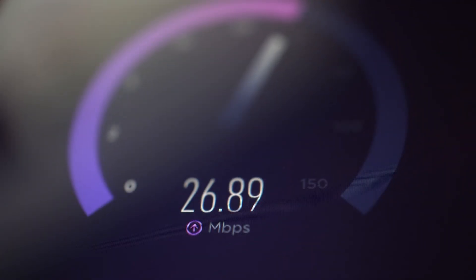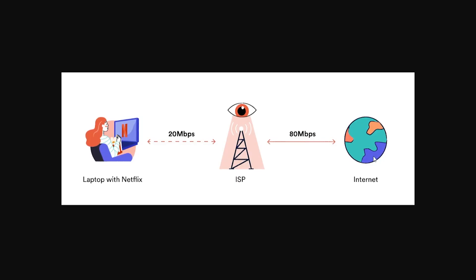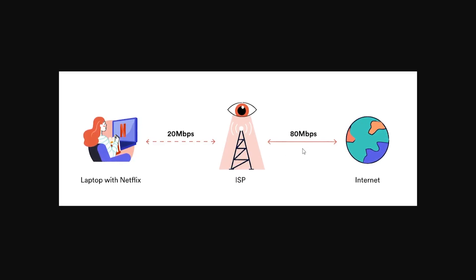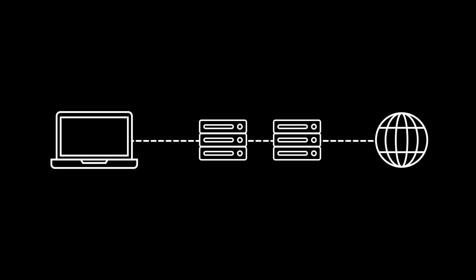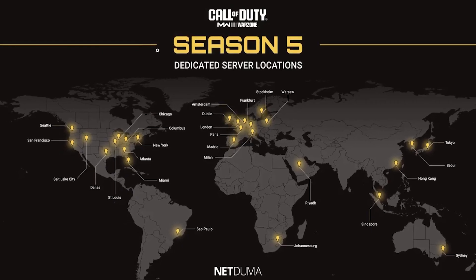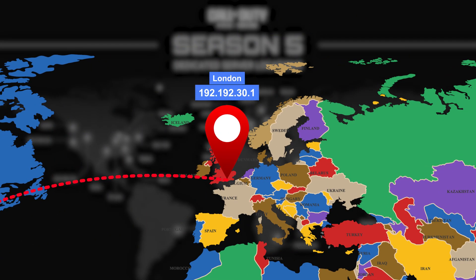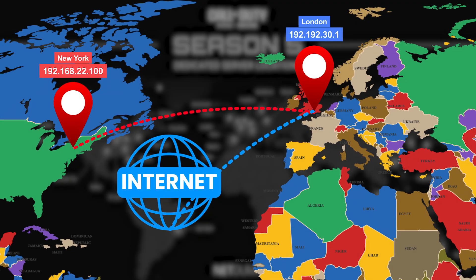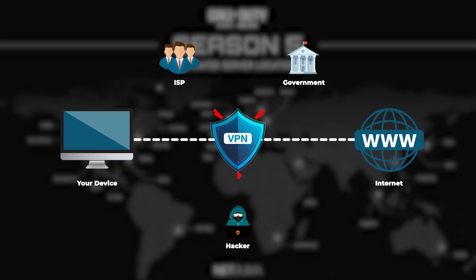Another way you can wind up with high ping is if your ISP is throttling your internet connection. A lot of times, if you're doing something that requires a lot of data like streaming or gaming, your ISP will intentionally slow down your internet — so while the actual data might be traveling at 80 megabits per second, from the ISP to you it's only going to be 20 megabits per second. In both of these cases, a VPN can help by allowing you to connect to a server that's as close as possible to the nearest game server to your physical location, bypassing the route your ISP wants to take and going straight to the VPN server and then to the game server. On top of that, your ISP can't see that you're gaming or streaming, and therefore they can't throttle your connection.